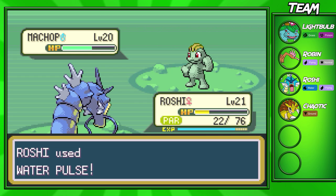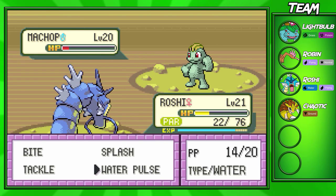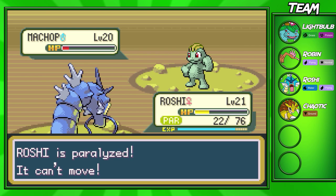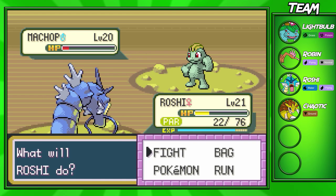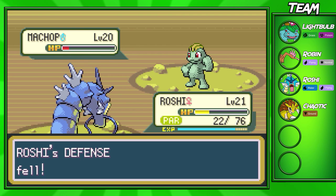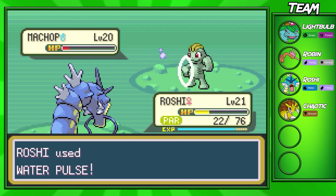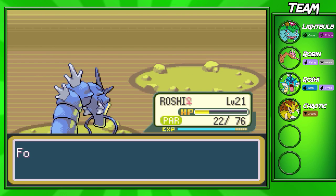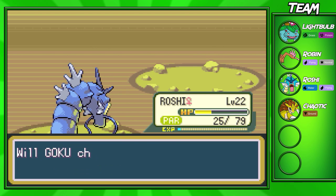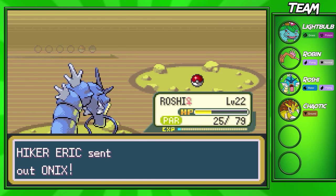We're going to continue on and use more Water Pulses. Machop is a pretty good Pokémon to pick up at this point in the game if you want a good Fighting type. He evolves into Machamp for his final evolution — there's an evolution before that which is Machoke — and you actually have to trade Machoke to get a Machamp. But it is worth it in the end. If you don't have a way to trade, Machop and Machoke are still pretty good Pokémon you could use.